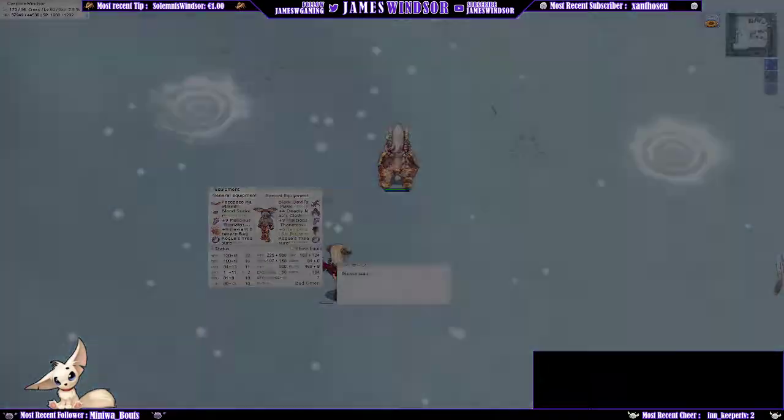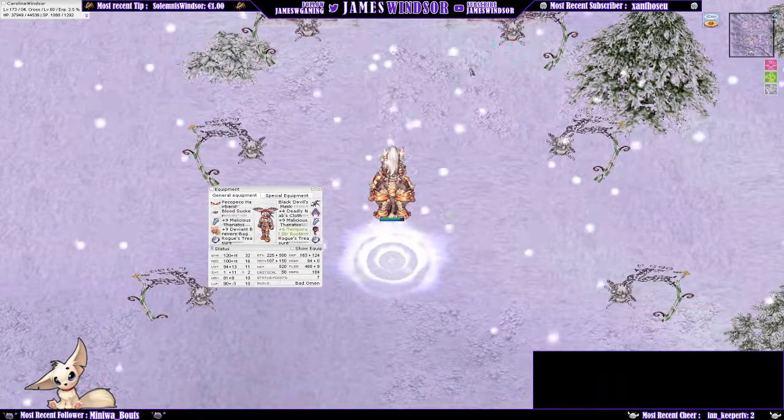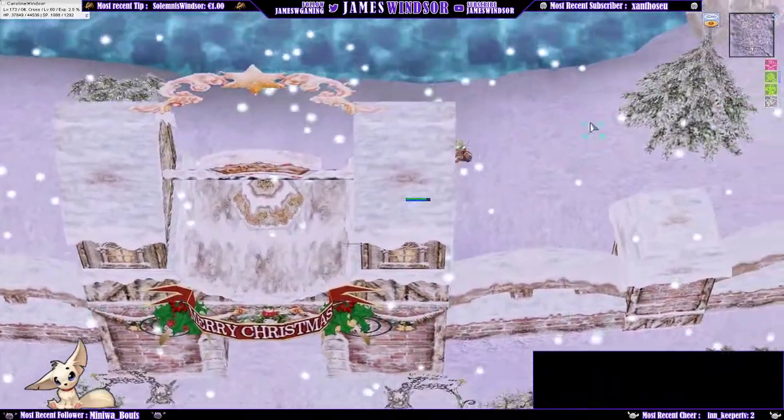Rogue's Treasures are great if you're doing this on a GX — they're cheap and effective. You actually need a ton of hit; to hit them 100% you need 559 hit. I'm not sure who has 559 hit, but there's that.